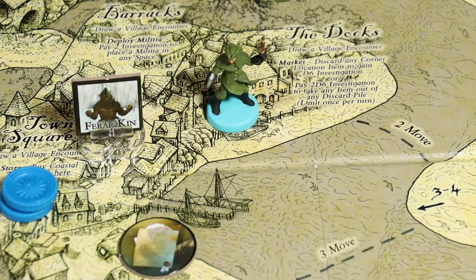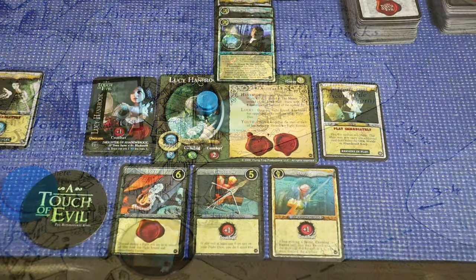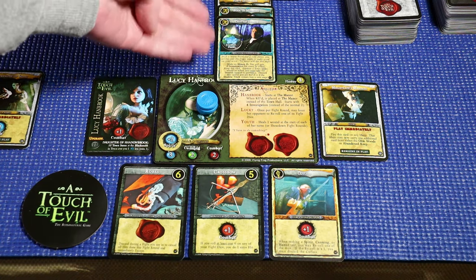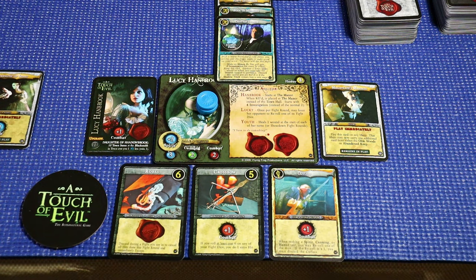We'll move our first player token to Lucy Hanbrook and begin a new round. Lucy's going to be our lead investigator. She's currently at the monastery, and it's probably time for her to go back to the manor. She has two manor cards due to a party invitation, but there is a feral kin there to attack. We need to start preparing for the showdown.